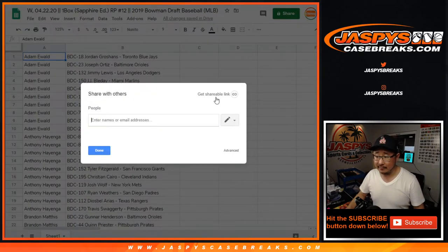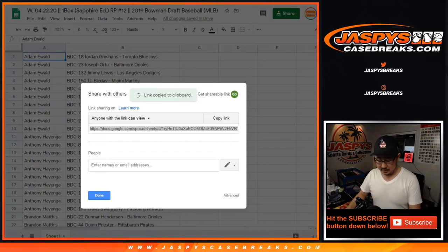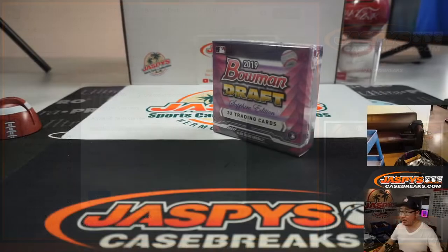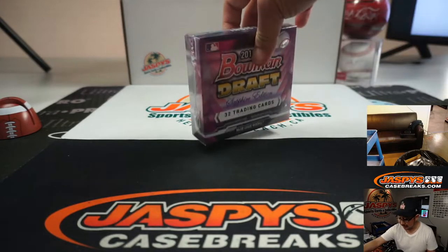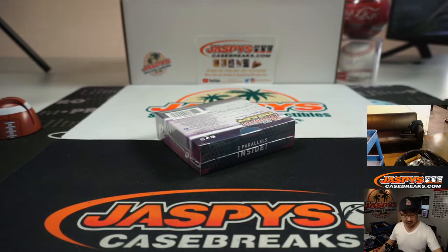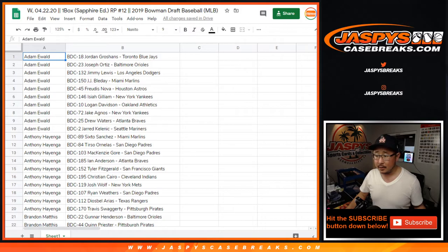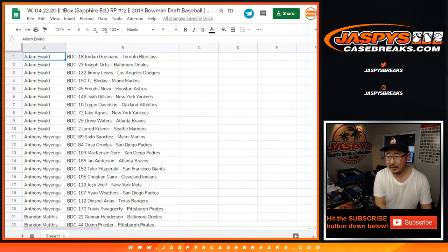All right, for those of you watching live, I'll copy that and you can take a look at that. It's just a quick one-box break. All cards ship in this obviously. Some really nice — even the base cards in this still sell for a lot. So it's worth getting and checking it out if you end up getting a card. Any trades? No trades. Let's close the trade. Anyone else need to see their players? If you can't access that Google document, speak now or forever hold your peace.